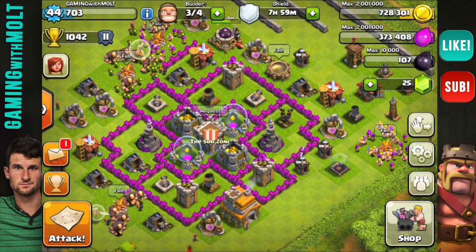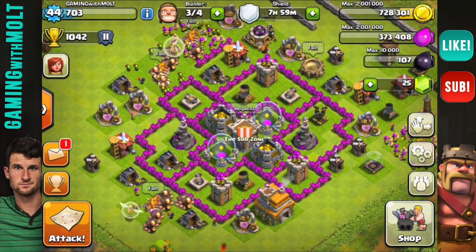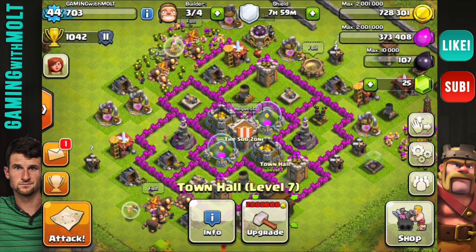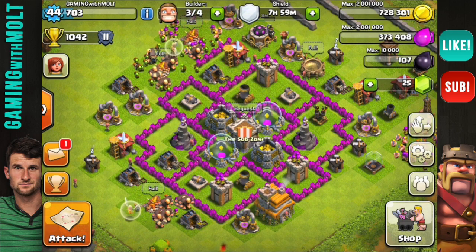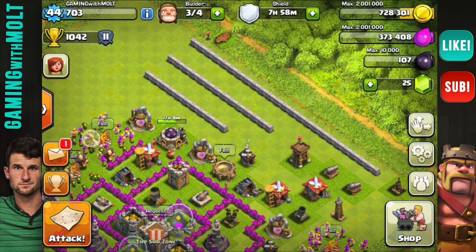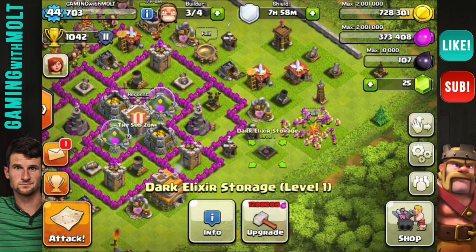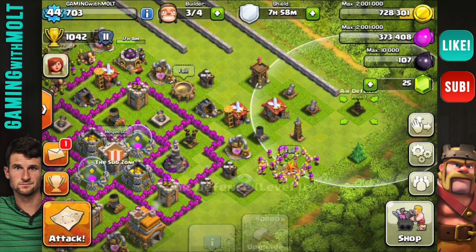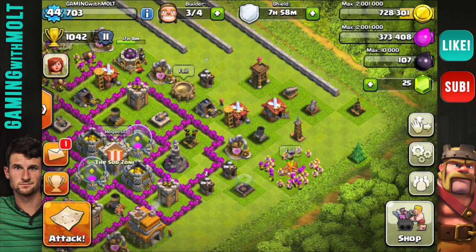Hey, what's up guys, welcome back — it is me Molt, so happy to be here with you guys as always. As you can see right here, we are on our Town Hall 7 base. I already have all my walls and almost all my defenses built — I have one Tesla built, my Dark Elixir Storage, my Air Defense, my Cannons, and my Archer Tower.